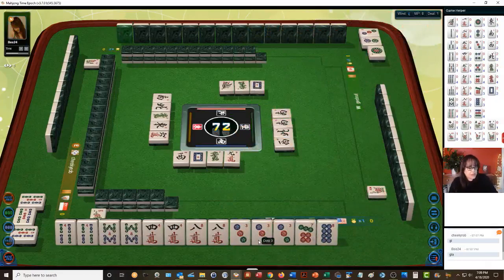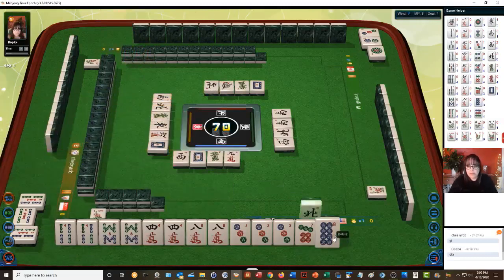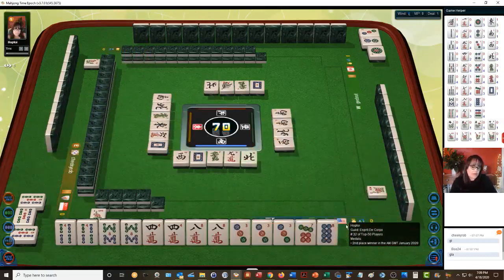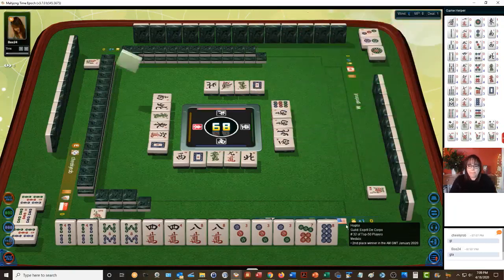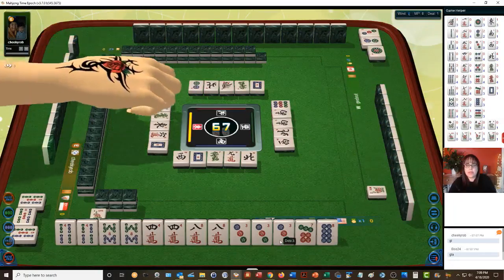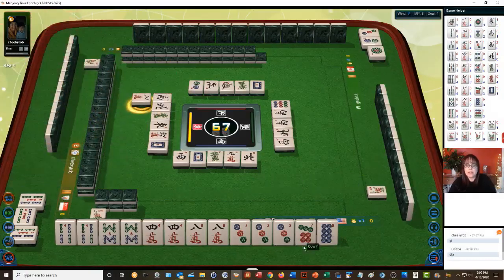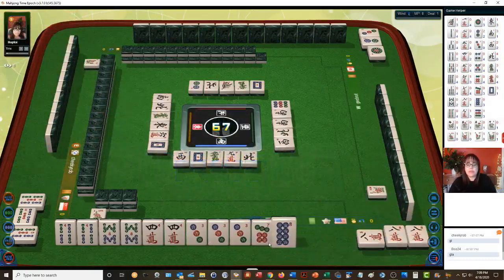All simples is where you have all two through eight — that's number 68, two points. All pung is all three of a kind — that's number 49, six points. Nine dots. Let's see whatever comes first. If we draw a seven dot or an eight dot we can go ahead and pung. We need to win as quick as we can.